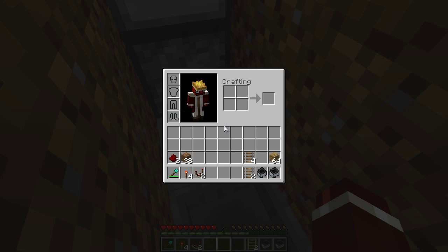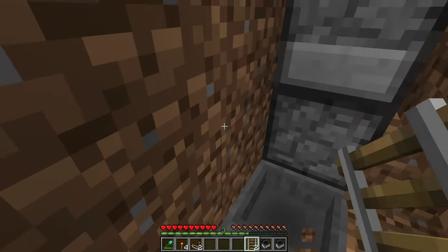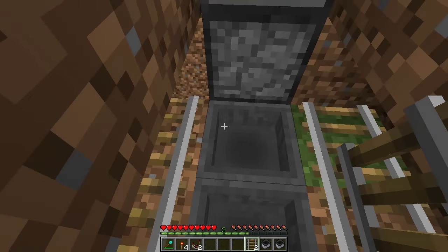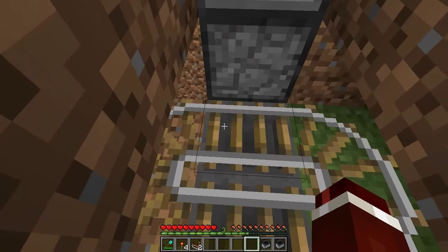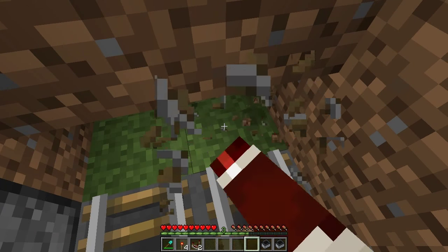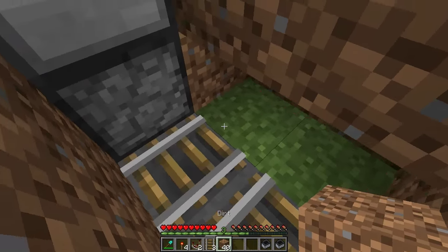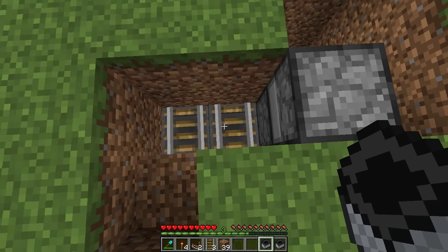Now we're going to place down our hopper minecarts. You're actually going to need to grab four extra rails. The reason I didn't include this in the materials list is because this design only needs two rails — we just need these four extra rails to get them aligned correctly. Dig the blocks left and right of these hoppers, then place two rails there. Get your remaining four and place them on there, and one on top of the hoppers. These two rails on the hoppers are parallel to each other — we don't want them connecting at all. Now break these extra blocks and all these tracks, you won't be needing them. Place your blocks back, and then place your hopper minecarts onto the rails.